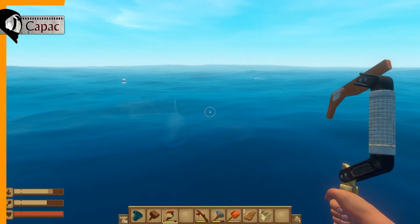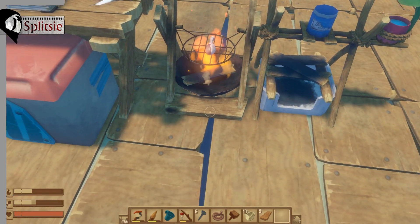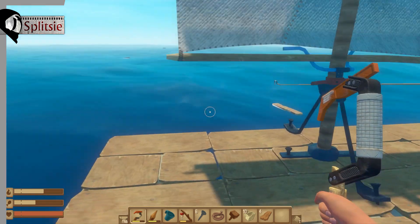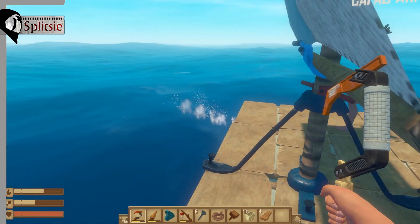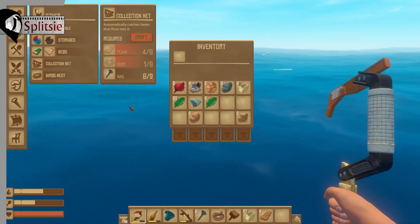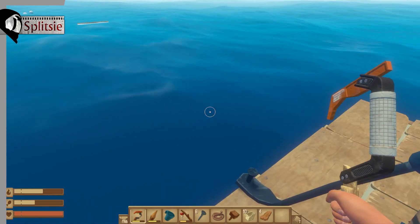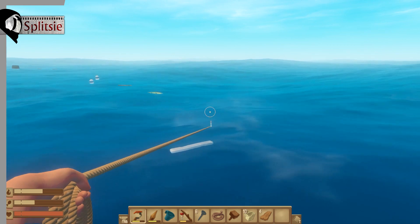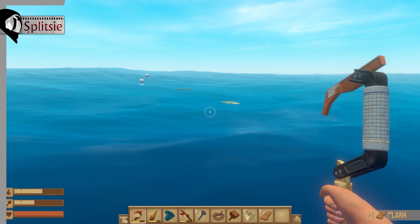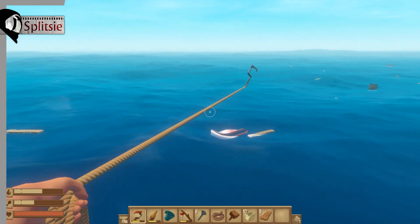We don't even know how to make bows. Cooking some drumsticks. Shouldn't we focus on making a whole bunch of collection nets so that we can be lazy? We don't really have the scrap for it, but yes. I could make three of them. Oh, you get more than one nail per two scrap! I did not realize that — I got three nails. Yeah, so we could make like four of those or even more.